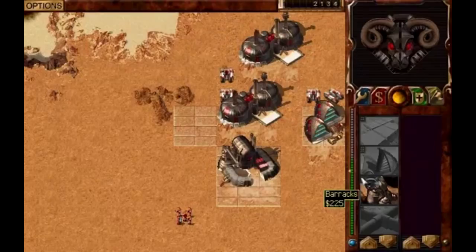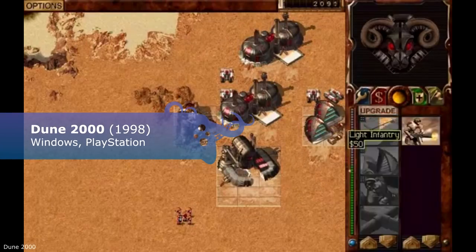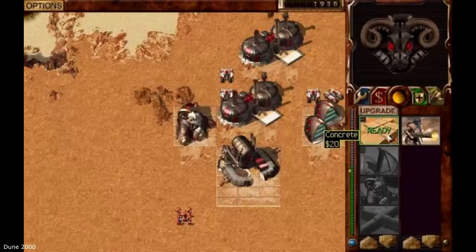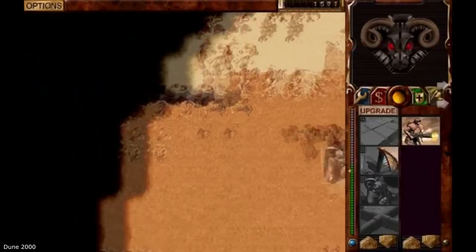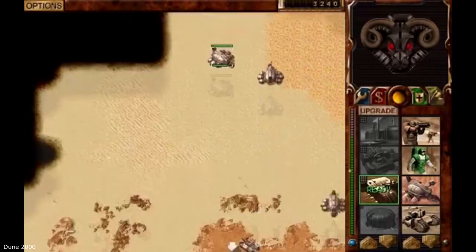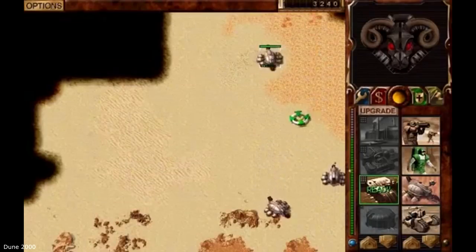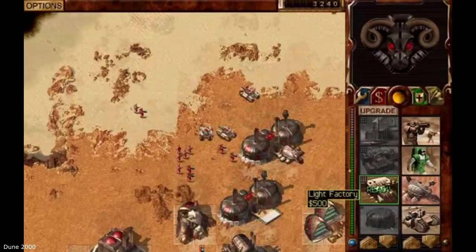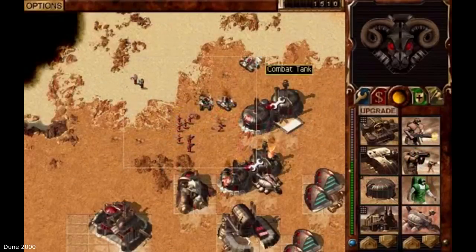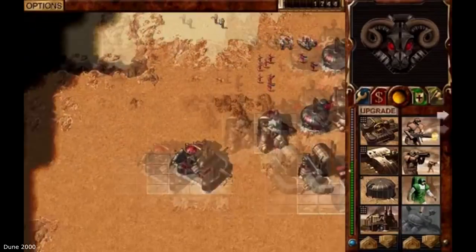Dune 2000. I have never felt so hopeless as the moment when I saw a giant sandworm trail quickly approaching my beloved harvester. After a few seconds the monster emerged from the dunes and my resource-collecting machine was gone forever in the jaws of a giant sand creature. I had no money to build another, and after two hours of playtime I was quickly overwhelmed by approaching enemies. This is a real memory from my childhood and not a pleasant one.